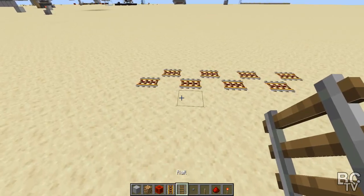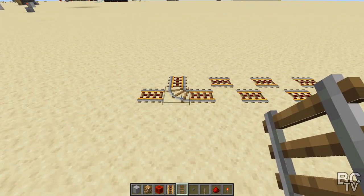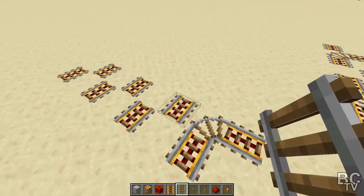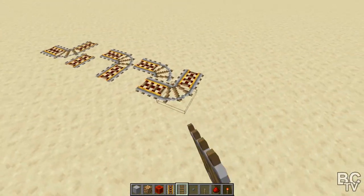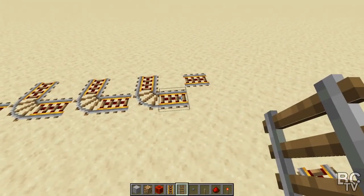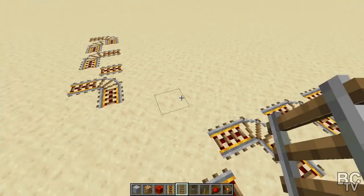Before you build this, you want to be mindful of how your rails are. When you put them down in a certain position, they're automatically going to go a specific direction when they're not powered — it doesn't matter where you do it. So you want to lay down your rails first to see which direction they're going to go. If you need to move your machine, just move it a little bit to make it work with the rails. Rails are pretty tricky to work with.